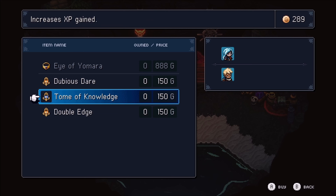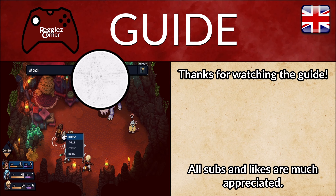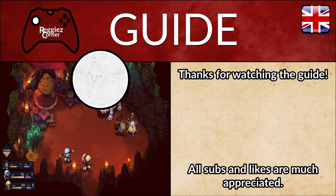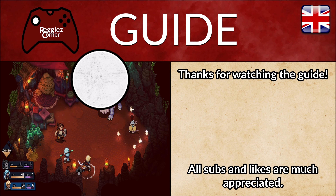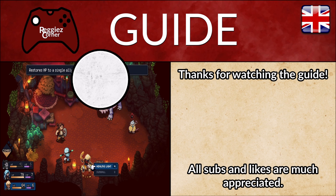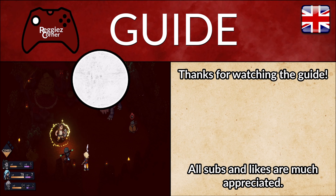We have now looked into what items we need to buy stuff in the hidden market, where to find them, and where the hidden market in Brisk is located. Hopefully you now have everything you need to get here yourselves while playing Sea of Stars. Thank you all for watching this hidden market guide — if it helped, I'd love if you hit the like and subscribe buttons, and I hope to see you again in future guides. But for now, bye bye!